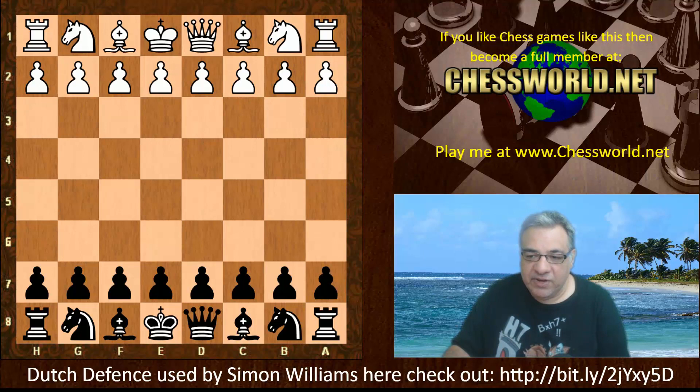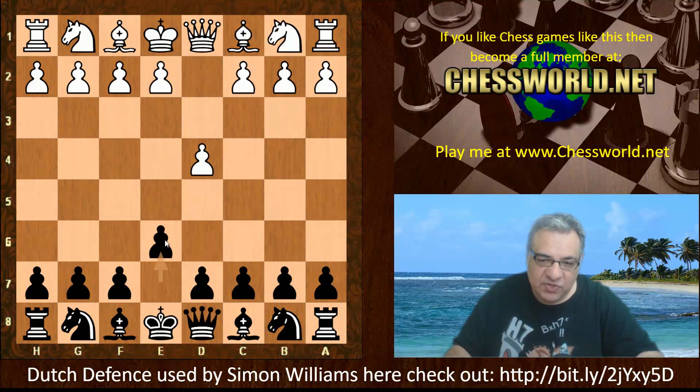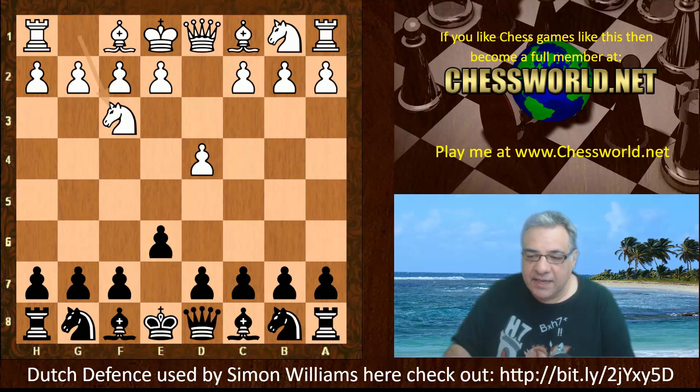So d4 from Radoslav and Simon Williams plays e6. Sometimes this is interesting to avoid the Staunton Gambit — if you play f5 immediately you might run into it. It's also an invitation into the French Defense if White plays e4. This is the way Botvinnik used to play the Dutch with e6 first. We have Knight f3, keeping it in d4 territory, and now the Dutch Defense move f5.